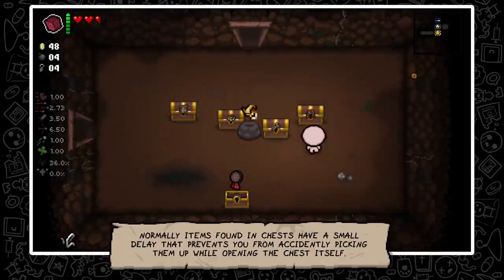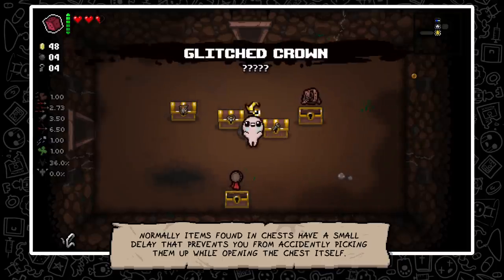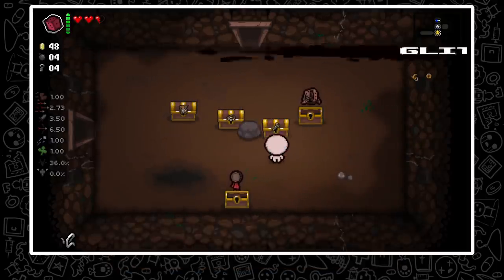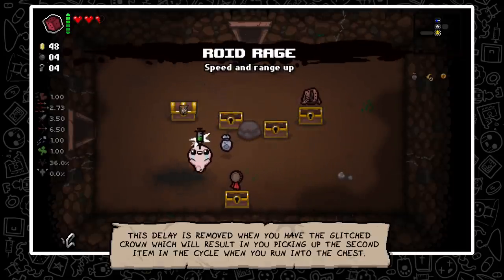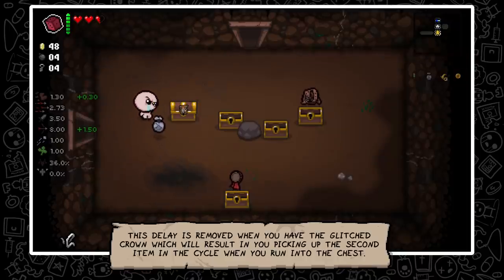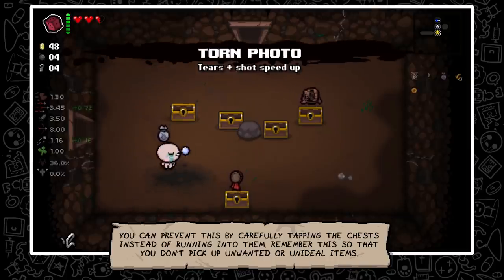Normally, items found in chests have a small delay that prevents you from accidentally picking them up while opening the chest itself. This delay is removed when you have the Glitched Crown, which will result in you picking up the second item in the cycle when you run into the chest. You can prevent this by carefully tapping the chests instead of running into them. Remember this so that you don't pick up unwanted or unideal items.